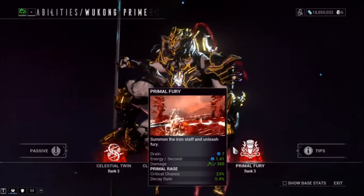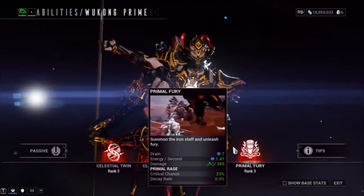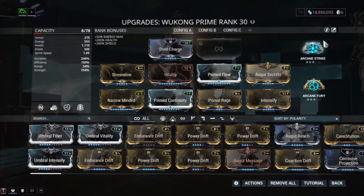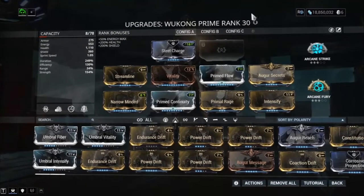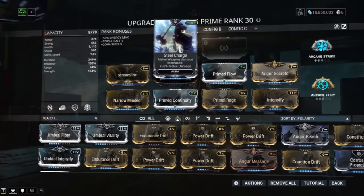Next we have Primal Fury — summon the iron staff and unleash fury. This is Wukong's exalted weapon; he pulls out a really long staff and beats the daylights out of enemies. For the build, there is no Forma on this. Starting off with the aura, we have Steel Charge, which gives us 60% more melee damage. Since the iron staff is a melee weapon, this mod does affect it.